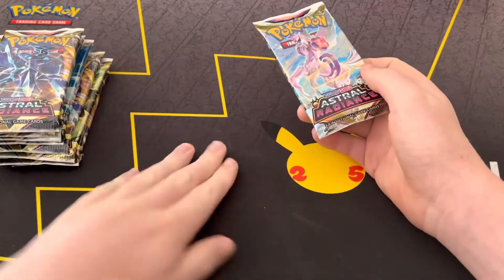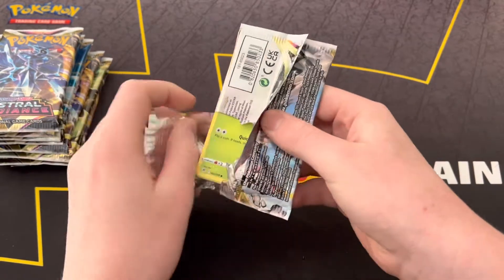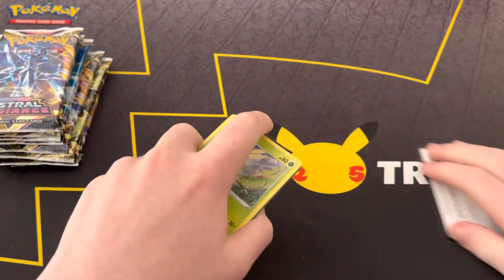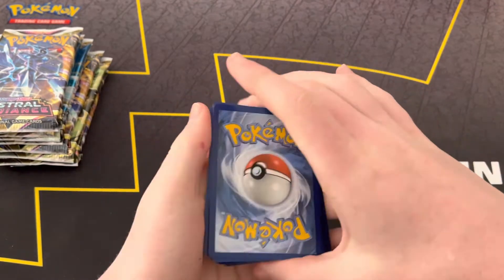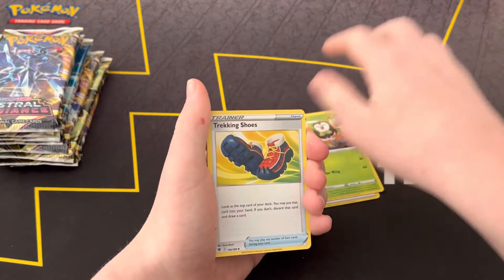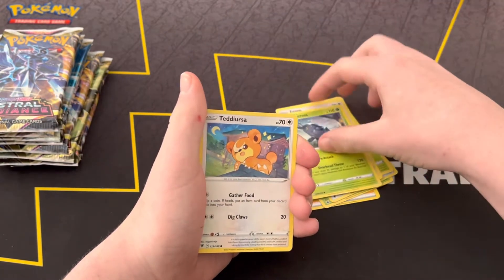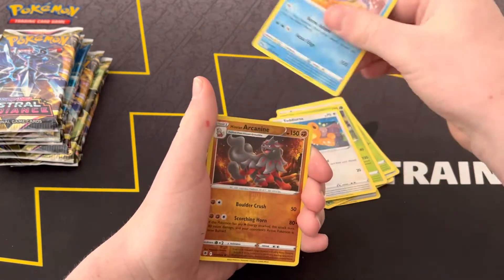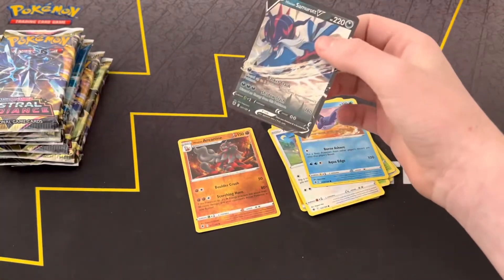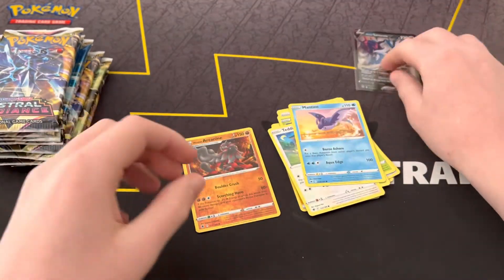Start off with a Dialga pack. Let's go — Lightning energy, Dart Tricks, Trekking Shoes, Ursaring, Scyther, Eevee, Heracross, Teddiursa, Mantine, Arcanine reverse rare — very cool — and a Hisuian Samurott V. Nice. Pretty good first pack.